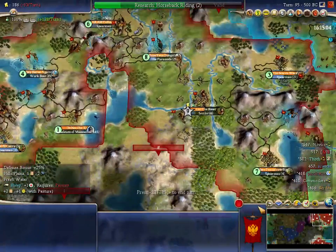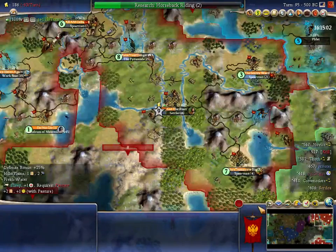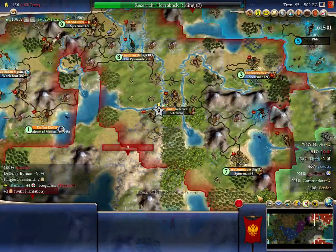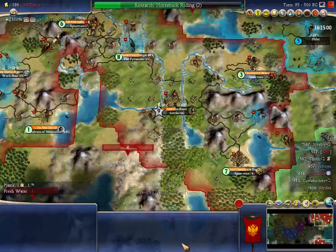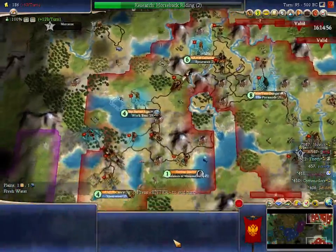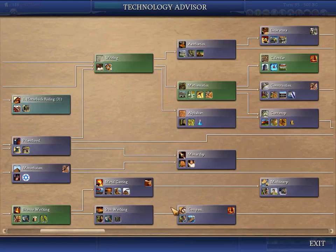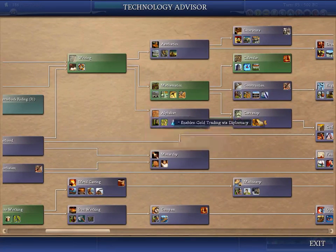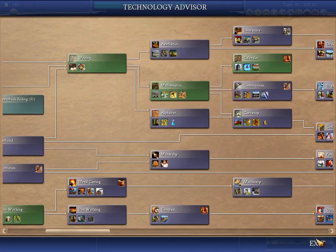I don't want to research horseback riding. Because I don't want to leave a horse archer in every single city queue and build them, because I'm not going to use them — I won't use that many. I'd use 30: a stack of 30 I'd kill somebody straight up, but six or seven horse archers don't do anything offensively. I really want currency, but I can't afford it.